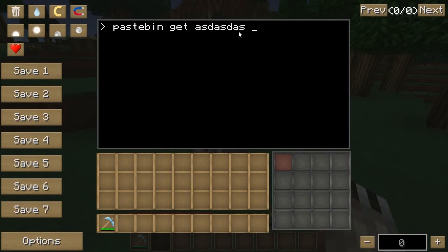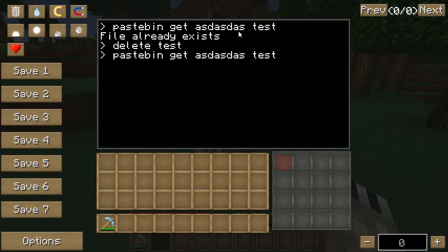So for example: 'pastebin get [ID] test' — whatever you want your program to be named, then press enter. It's probably going to give me an error — I already have a program called test, so let me delete test first. One thing you should know about turtles: you can press the up arrow to go to a previous command. Connecting to pastebin.com — it says failed because I just made up that paste ID, so that's not actually a real ID.